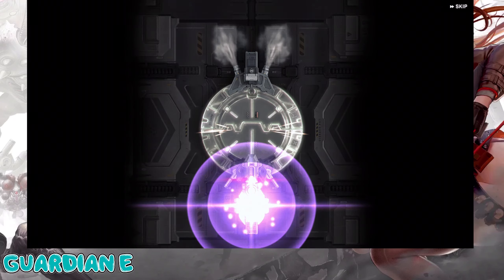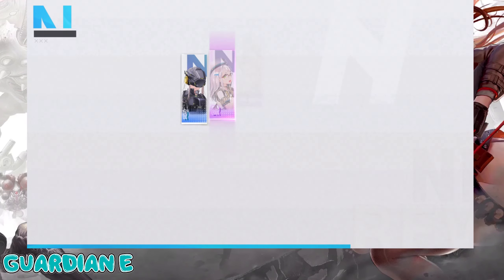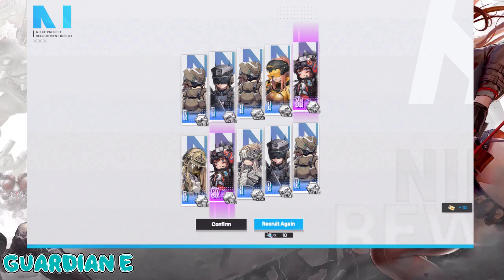Moving into multi number four. Only two SRs this time — you hate to see it. Jumping right back in for multi five. We're about 50 pulls deep. Doing a quick draw countdown — three, two, one, go! Come on, Sakura — start our summer dreams with some lovely luck. Counting the pulls... Sakura is Tetra manufacturer.